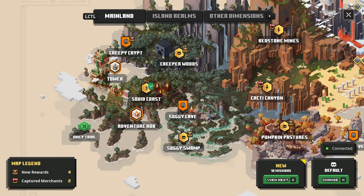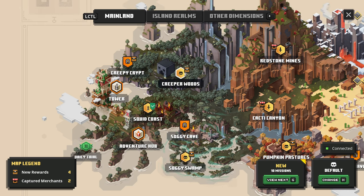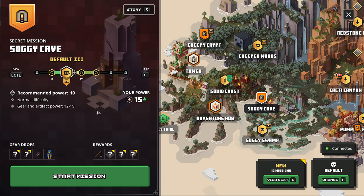I believe I was mistaken in actually saying that Soggy Swamp was not a main mission, but I believe it was actually a main mission, and this is the side little mission. Because Creeper Woods — the secret mission for that one — was Creepy Crypt actually. So let's go ahead and do Soggy Cave real fast. I think this is a short one, but I don't remember for sure. Let's just do this level even though it's a little bit lower level.